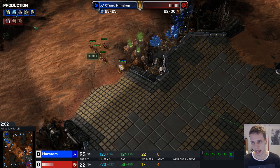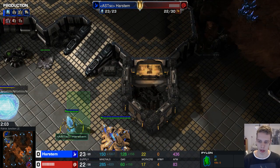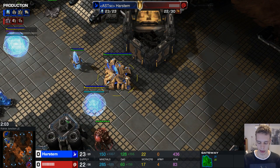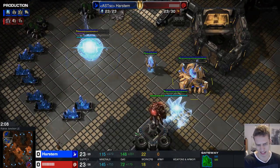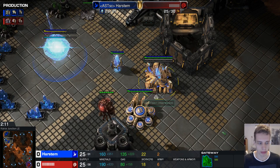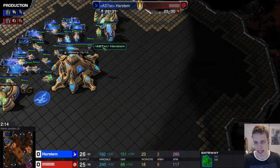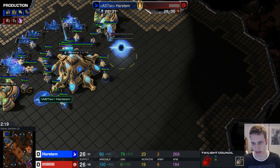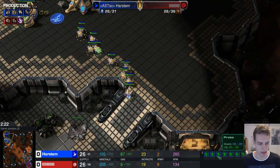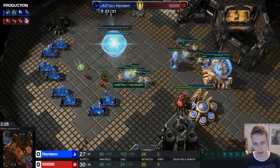With my probe I see four zerglings, and at this point I'm like this is really, really bad for me. I'll need to pull probes to defend this pylon — there will be no unit out for a while and it will cost me a lot of mining time, putting me in a very poor position. Any follow-up I do after this will most likely not do very much. So I just chrono boost and pull about 10 probes — maybe eight should also be fine. It's a safe number; you can't really micro properly against that many.